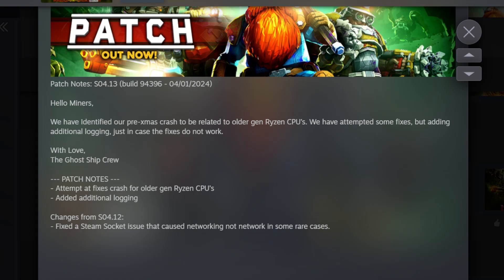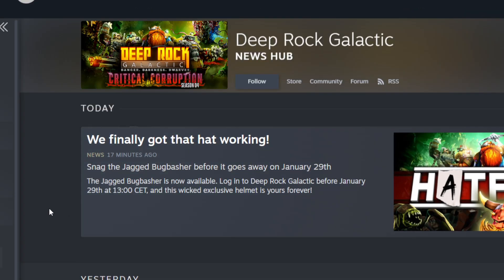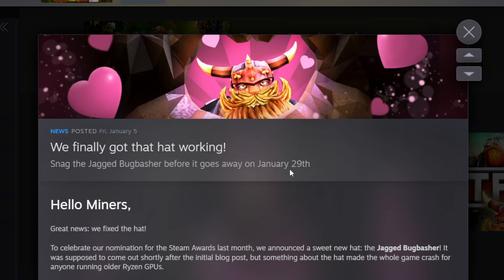What happened today is actually a hot fix — not really a surprise, as this is what they said they wanted to do. The Jagged Bug Basher was a hat they wanted to release to celebrate being nominated for the Steam Award for Labor of Love, which they didn't win — Red Dead Redemption 2 won it somehow. They tried to release the hat on Christmas Day, but it broke the game, so they had to remove it.